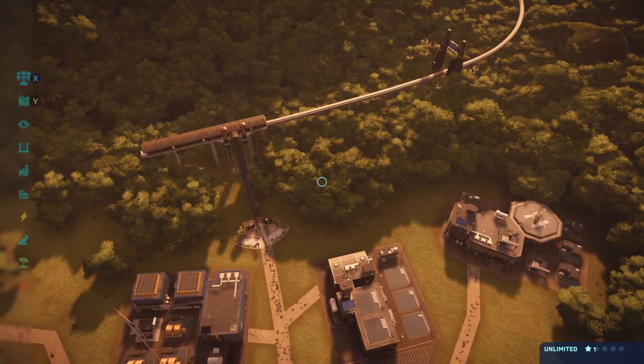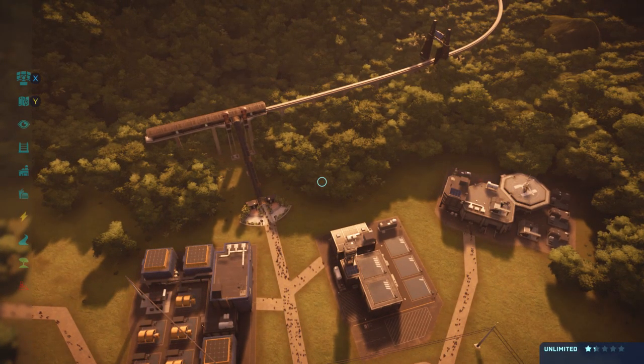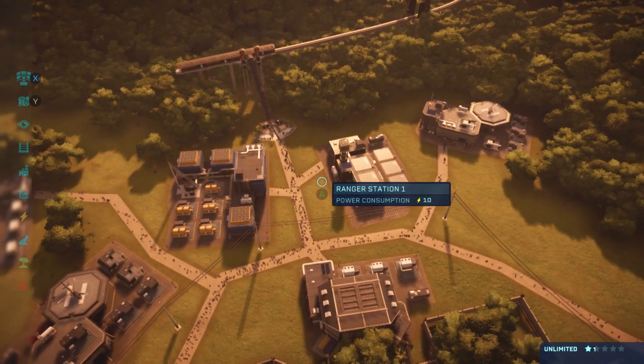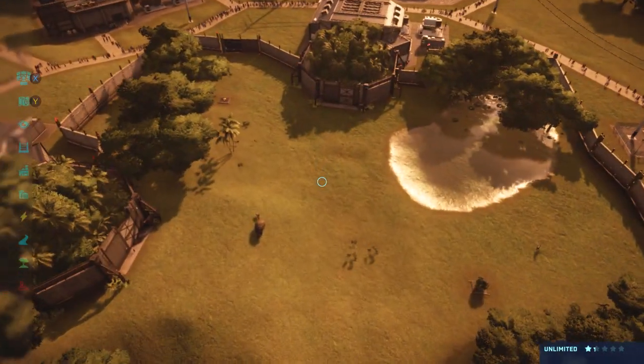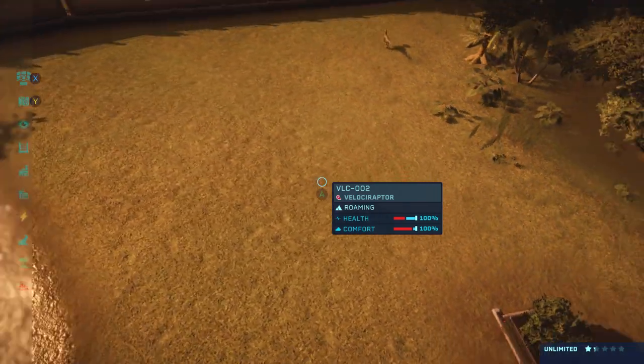There are going to be a total of three possible combinations that you can do this with, and it doesn't limit the species at all. With the first one we hop into, we have a couple of velociraptors inside of this exhibit.